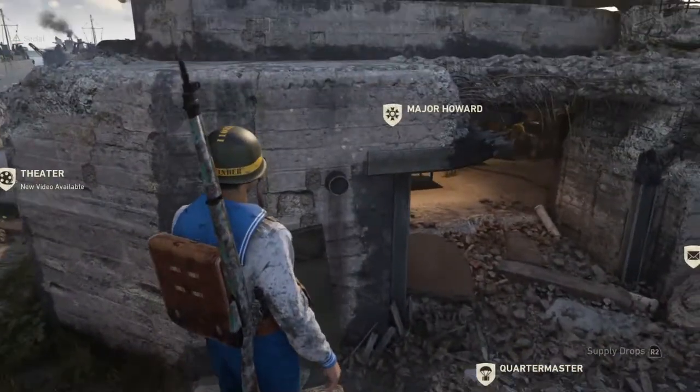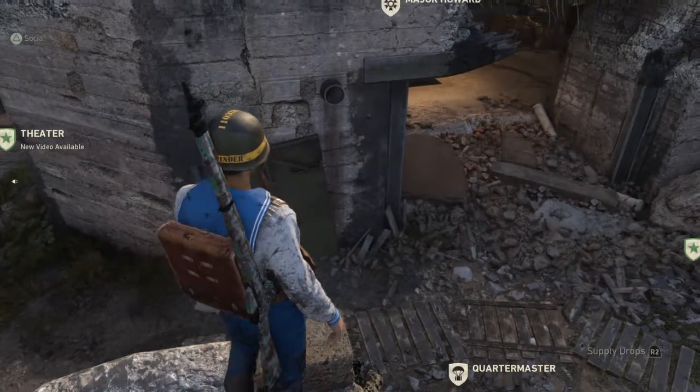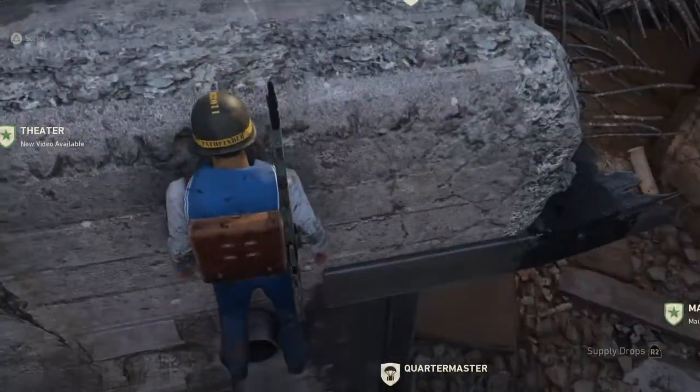Get on the corner here. Now you've got to jump to this pipe. This is kind of the more difficult part because it's a small little surface area. Let's see if I can do it. Did it.